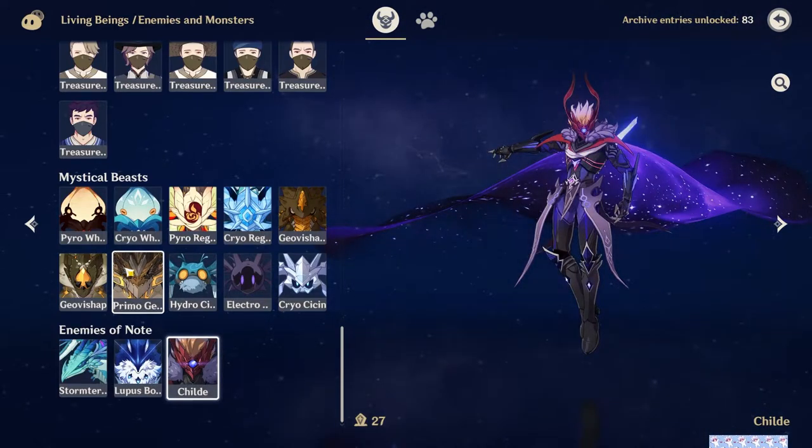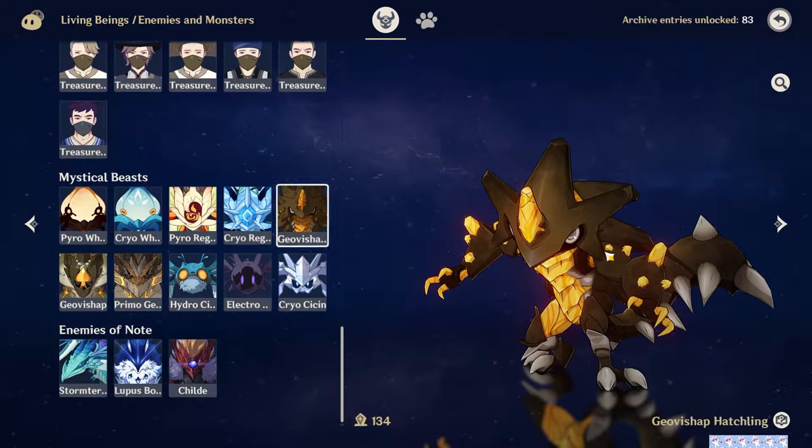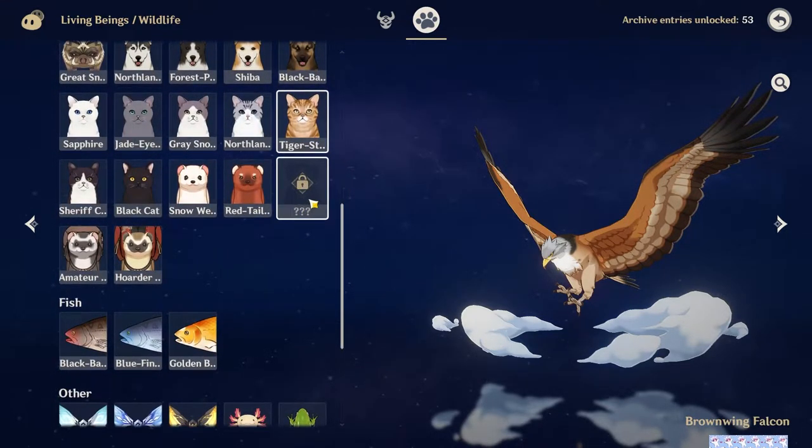I'm going through them pretty fast because there's a lot, but you can pause wherever you need to find a name or Google where to find some things. For the wildlife, I found everything except this one weasel — I think it's called a boot weasel and I have no idea where to find it, so if anybody knows, drop a comment and tell me where to find it, because I really want to finish the Living Being Archive.